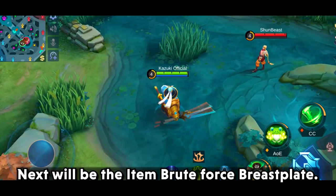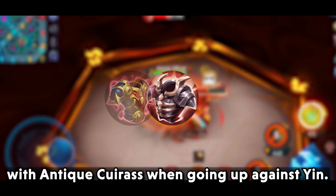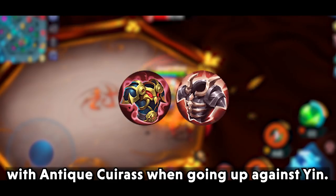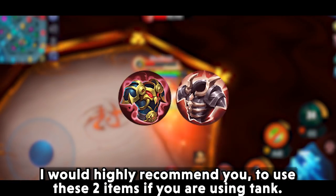Next will be the item Brute Force Breastplate. If you are using a tank, you can choose to combine this item with Antique Cuirass when going up against Yin. I would highly recommend you use these two items together if you are playing a tank.